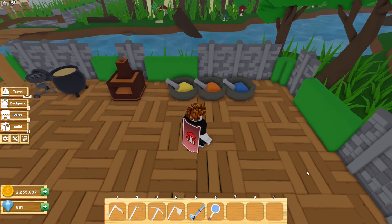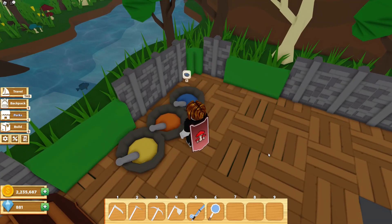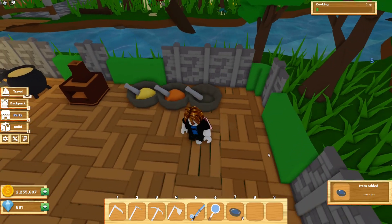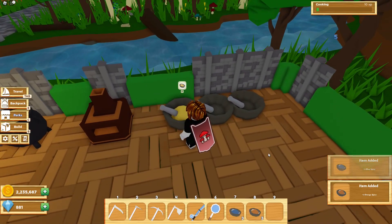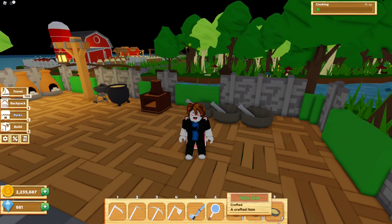Alright, and after the one minute is over, this is what the spices should look like once they're ready to be collected. So let me collect them. Got the blue, orange, and yellow. And as you can see, you get three of each spice. So that's cool.